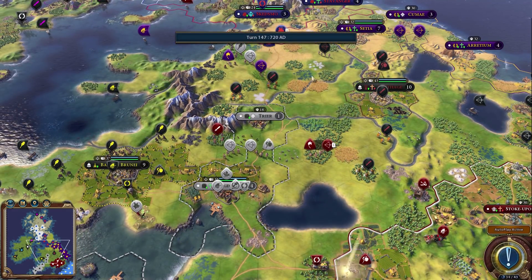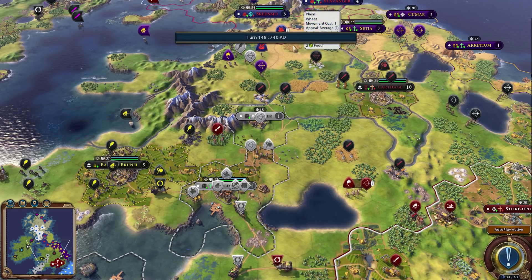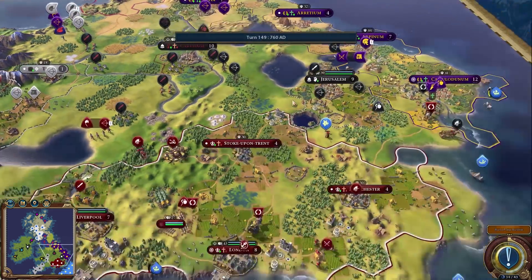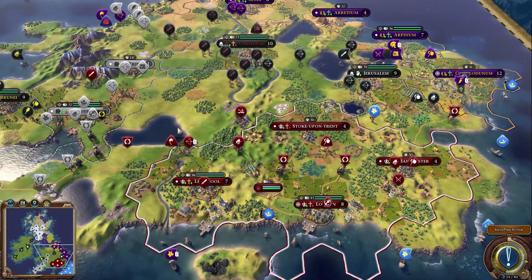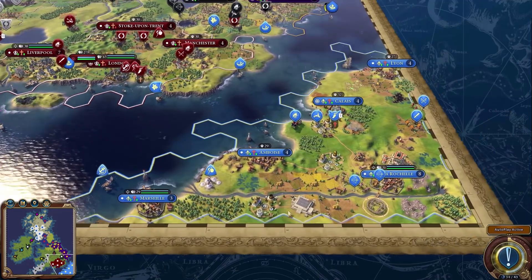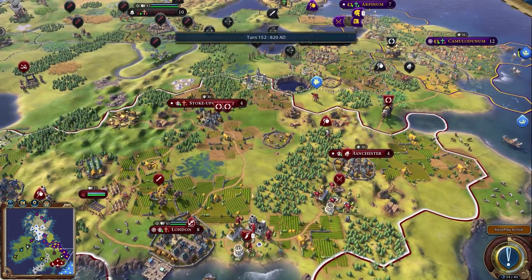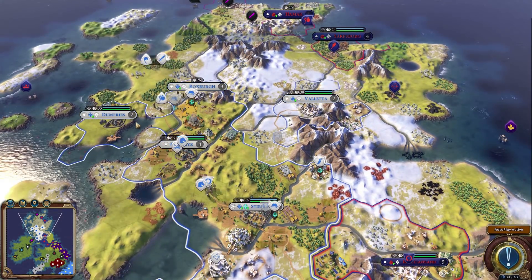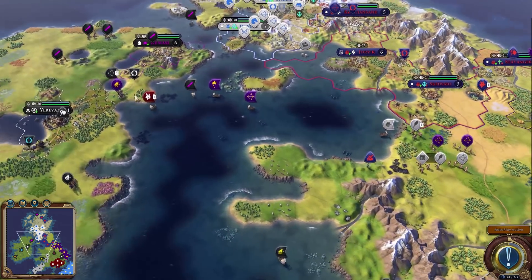Scotland can't settle that spot now, which is frustrating. England is still at four cities and almost completely blocked in. France is also blocked in as expected, but they're going heavy on wonders so they have a good chance if they keep that up, though they'll eventually run out of tiles. Scotland is about to throw down their seventh city, heading north.